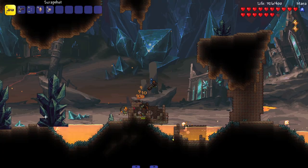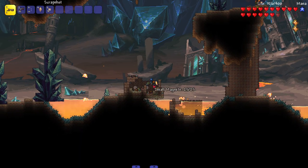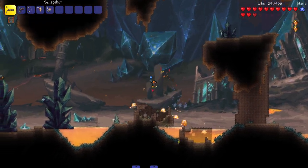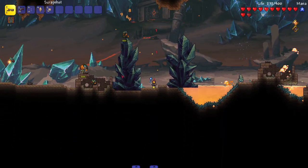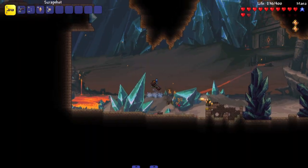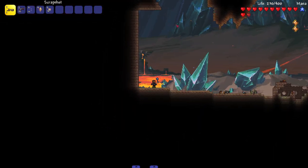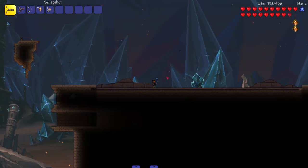There seems to be some very dangerous water down here. The water is dangerous — I thought it was the spikes next to the water, but no, the water itself is dangerous. Good to know. These enemies teleport around — look at the little animation they do when they move. We got some enemies trying to suicide bomb us, others teleporting around. Gotta be careful.